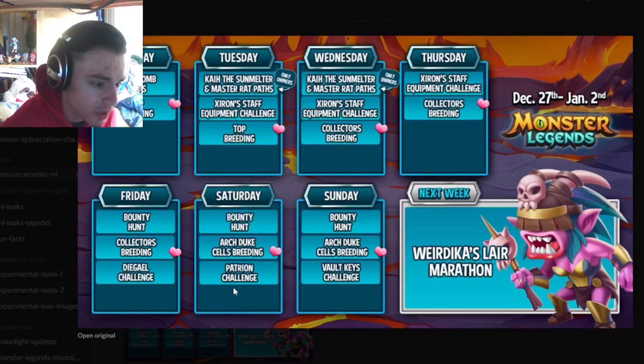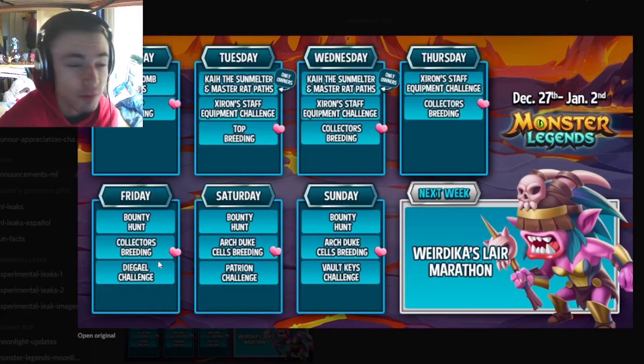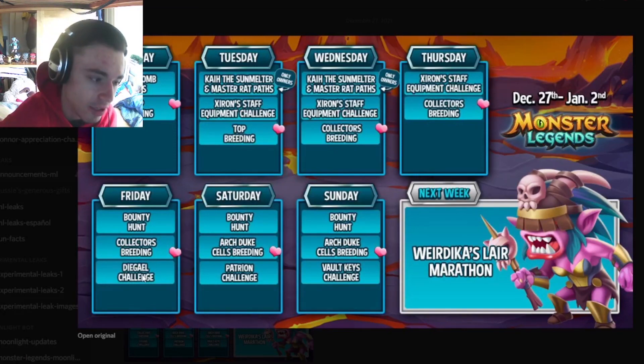On Friday, Saturday, and Sunday you'll have these challenges. The challenges are good for getting monsters for books — at least the diagonal and Patreon ones are. The Valky's challenge is pretty good but don't spend gems on it because it's not worth it. In order to get either of the monsters out of the challenges you'll need around 100 gems, so you can go for it if you want the monsters, but honestly they're not that good.